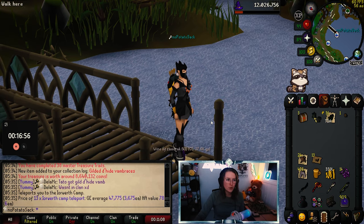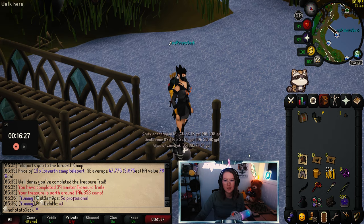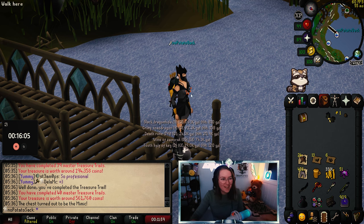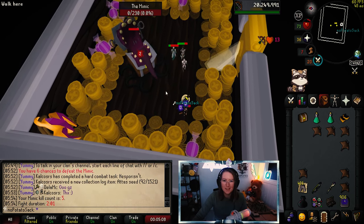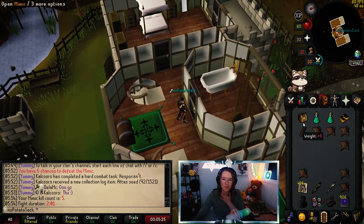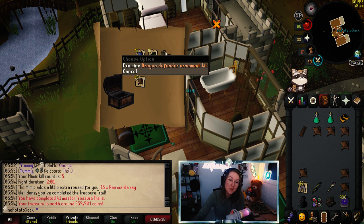Nothing in that one. Two more. Average — a lot of purple sweets though. And the last one — it's a mimic! We have to do it. I just need one more head. There we go! We did it. That's number five — case number five of the mimic. Let's see if there's something in the casket — the last one of today, master casket number five with the mimic. It's a dragon defender ornament kit. It's a duplicate, but it counts for the prediction.